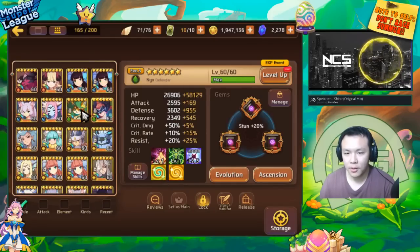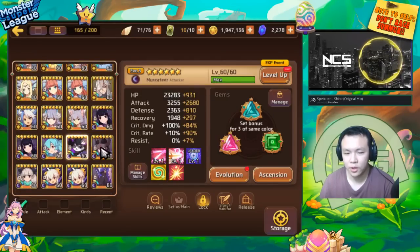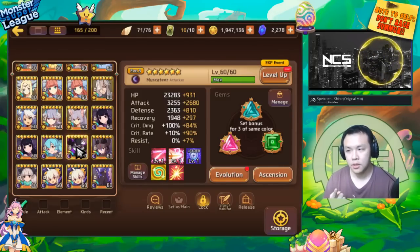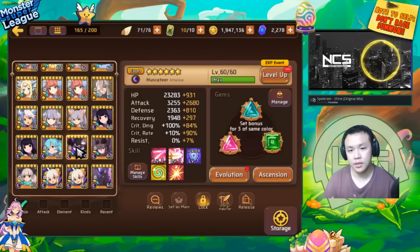That's pretty much it on the explanation of the importance of crit rate substats. If you're trying to push 100% crit, I'm a pretty big advocate of pushing 100% crit on most of the monsters you're using for end game — arena offense and dragon speed 10. If you're using a lot of dark monsters since they have the dark crit advantage, you want to make sure they have a consistent amount of damage.